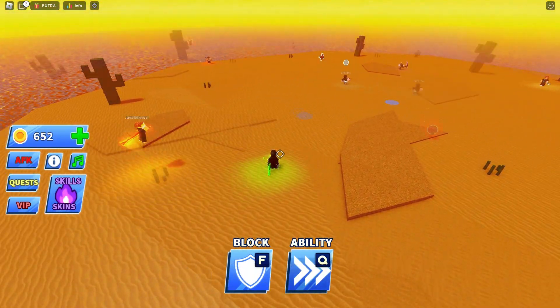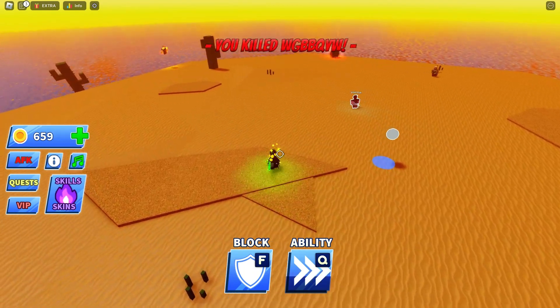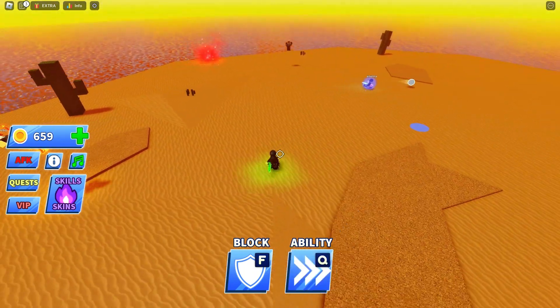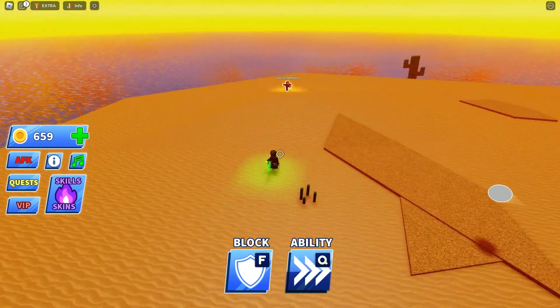Let's see this in action. Hit the ball, dash in just before impact, and take the map. Basic move, but effective — especially if you've mastered the curved shots and 180s. Check out my tutorial on those, by the way.